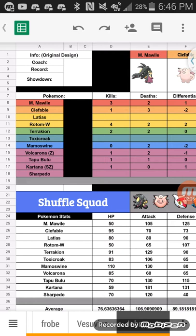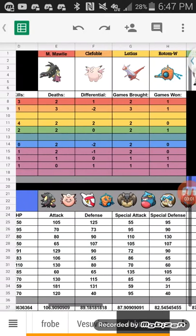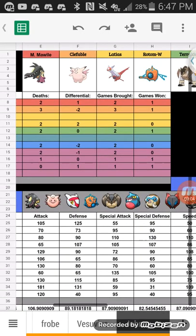Clefable can also be used offensively, and with Unaware it can avoid Calm Mind sweepers. It's just such a bulky, versatile Pokemon. My next pick was Latios.